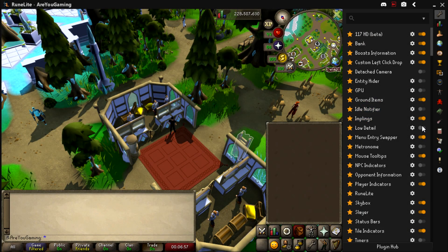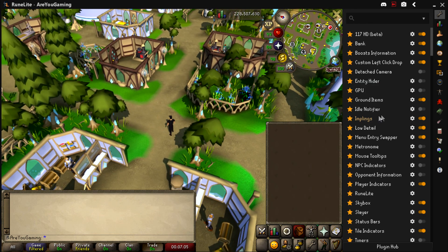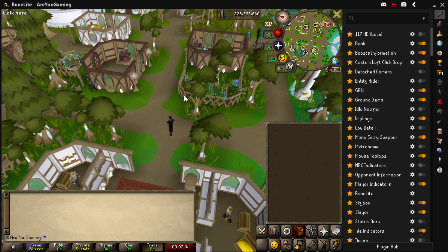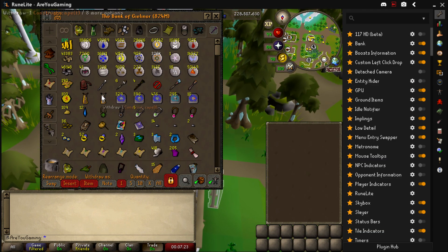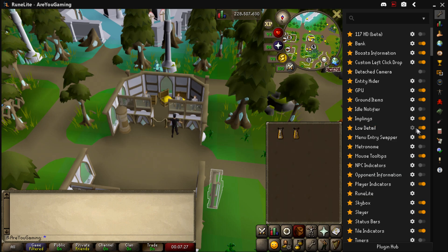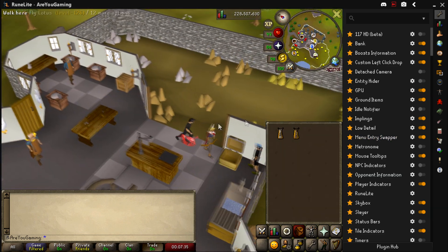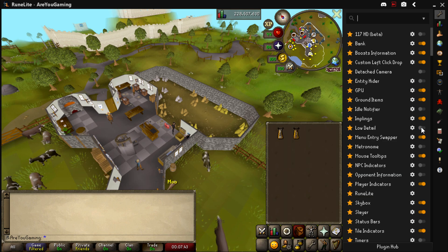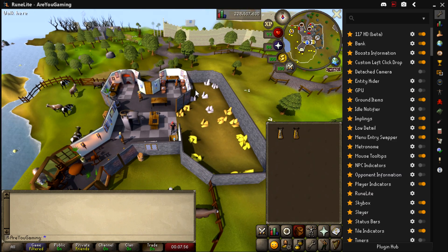The last plugin is the Low Detail plugin, which turns off a lot of the ground floor layers. On the 117 plugin it doesn't look great to me — I prefer having all the details. However, if you turn off 117 and use the GPU plugin instead, Low Detail actually looks really nice — it gives a cartoony feel. The Crafting Guild is a great place to see the difference: with Low Detail on, it removes most of the grass and small rocks on the floor, and I find it more pleasing on the eye. The water reflections with 117 HD look absolutely insane.